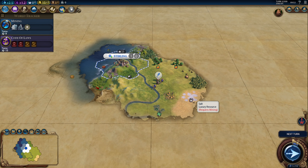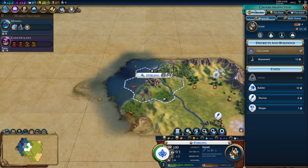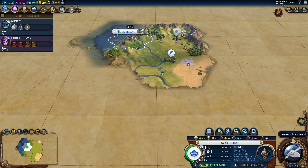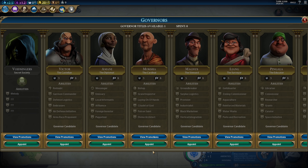We'll grab that goodie hut. Here's another luxury — salt. We got a scout from it, nice. That probably means I don't need this scout anymore. I think it's best if we switch to a builder instead — we can finish that scout later. Especially on this map, we might not have that much land to explore with scouts, and I will want a builder as soon as possible. I'm going to grab Magnus to get Provision early on.